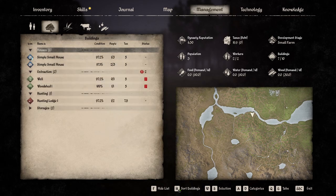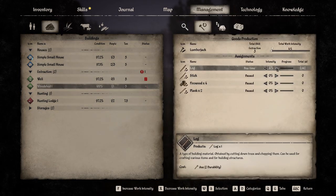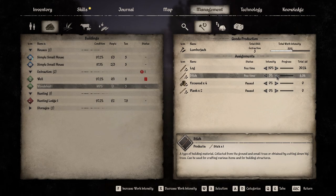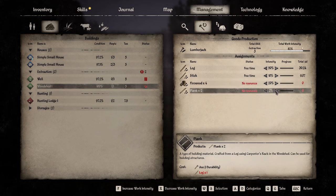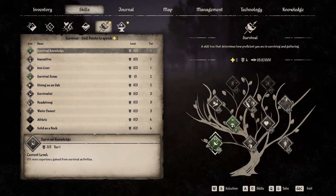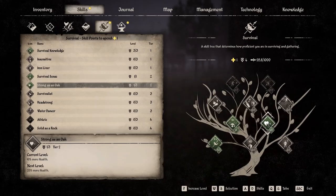So we have one hunter and one lumberjacker. Let's set it up properly — focus on logs right now, get it to 50. Sticks I can get myself. Firewood — no resource showing yet but she doesn't have the logs to work with yet, so do 20 firewood and then 20 planks. Build up some firewood because that's a top priority for staying warm especially with the colder seasons coming up. We also have some skill points available. Survival knowledge — I like this one. 'Strong as an Oak' gives me more health, so let's put a point in that.